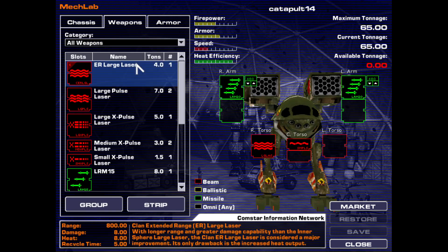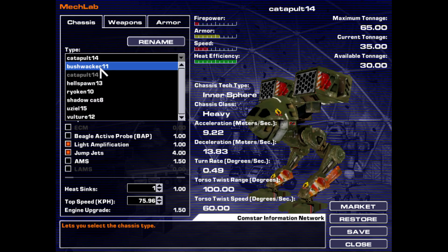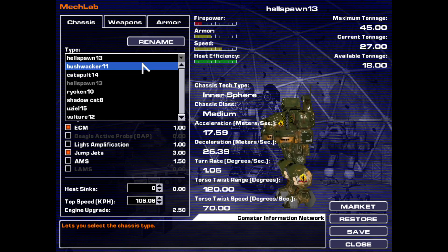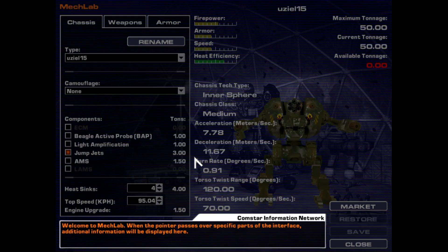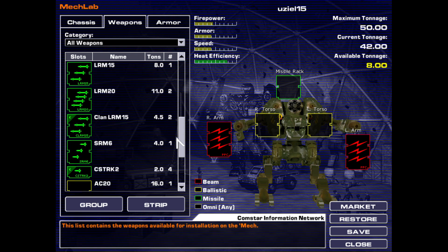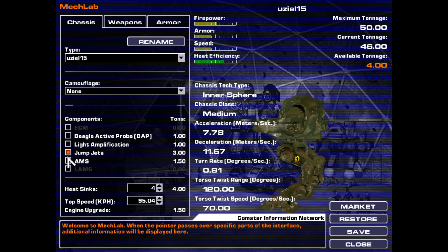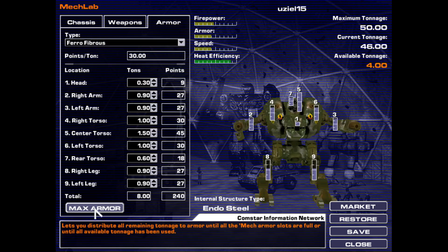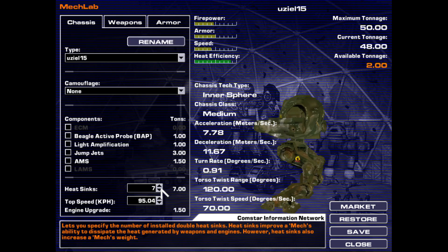I think there's a few things I need to see here, because clearly what we were doing isn't working. Get rid of these stupid things, they're useless. Keep the clan strikes, I don't care. Get rid of the jump jets. Some more heat sinks, please. Max the armor. Cool.